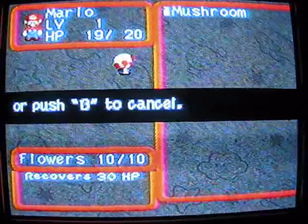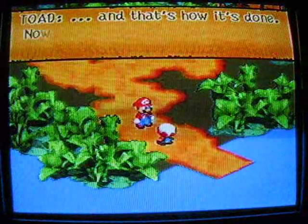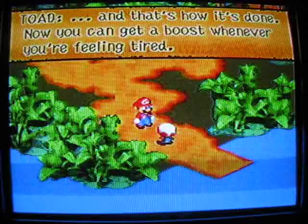Or B to cancel! Give it a try! Item — mushroom! Yay! I'm happy! See, you've recovered your HP! And that's how it's done! Now you can get it!